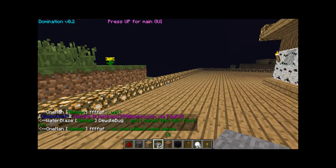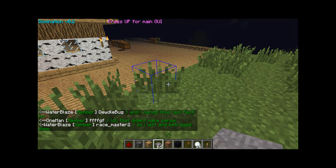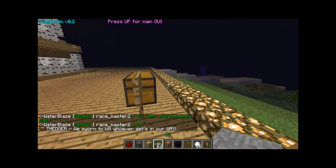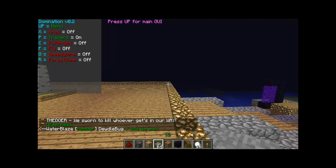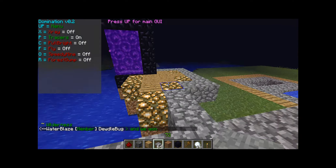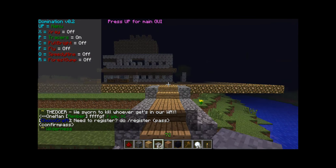No lag — surprising, yes, I know. Also, this is the new version of my client. Honestly, the first version is a piece of crap, and I might just release this one. Because the first version only has tracers, fullbright, and x-ray. I've added a couple new things plus a new GUI. In version 0.3 I have a clickable GUI, I'm editing that now.